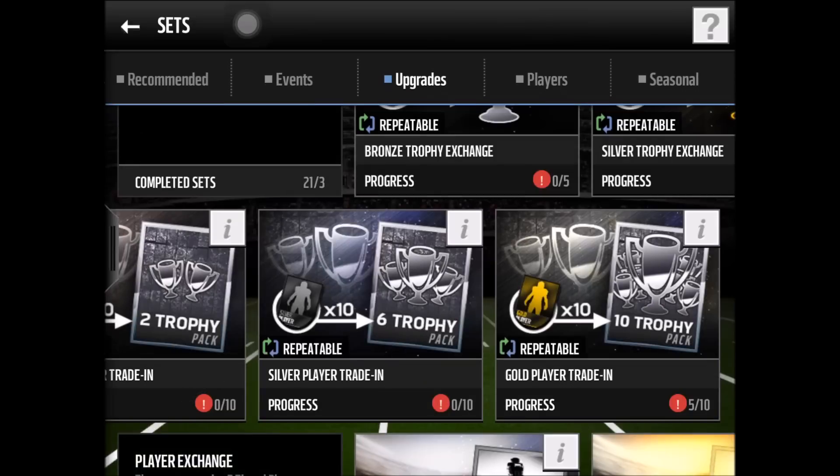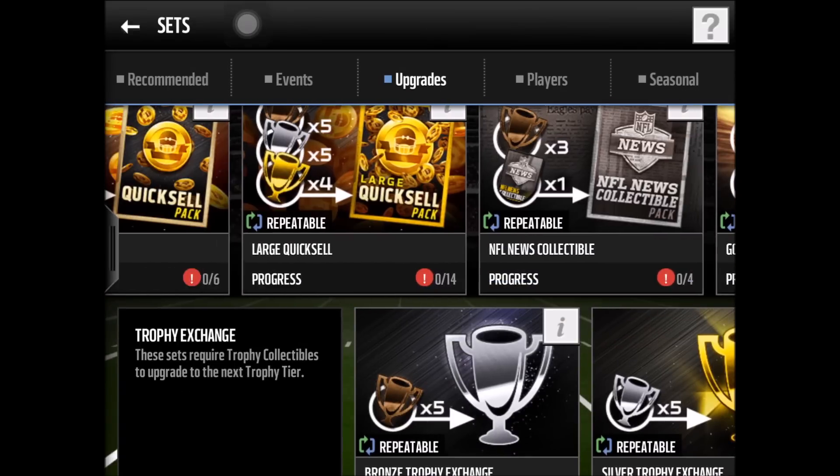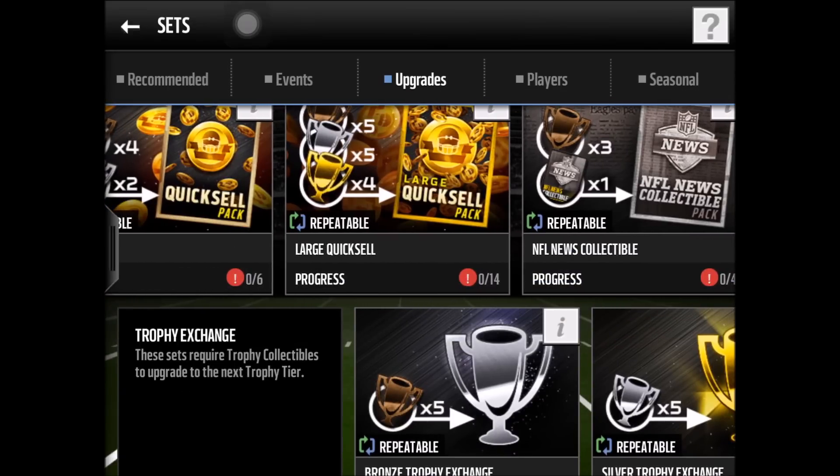Now you've turned all those players into trophies and you're thinking, what do I do with them? You have two options: go to the Auction House and sell them — you'd probably make about what you had before, not bad but not great either.